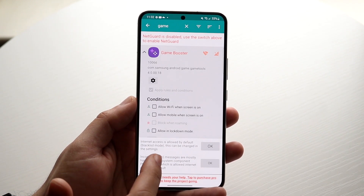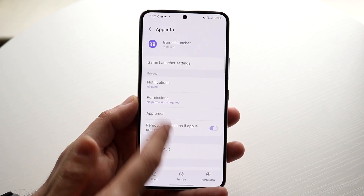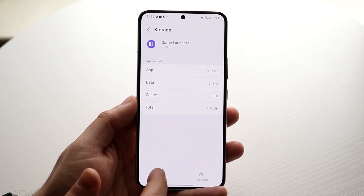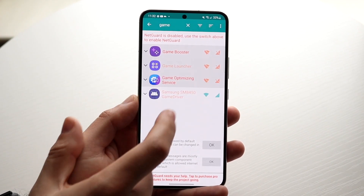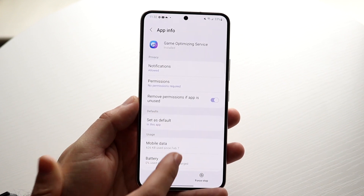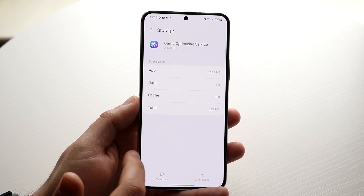Go back and click on the next app, scroll down to Storage, and do the exact same thing — clear the data. Then go back to the last one, click on it, scroll down to Storage, and clear the data there as well. That's all you have to do for that step.